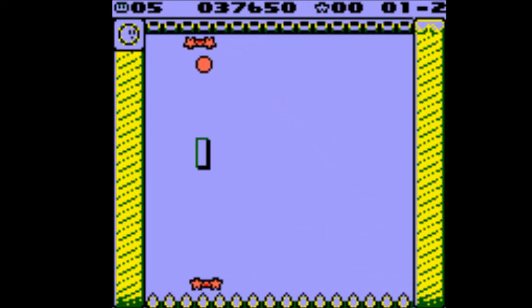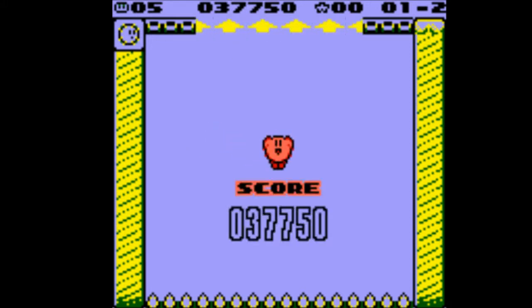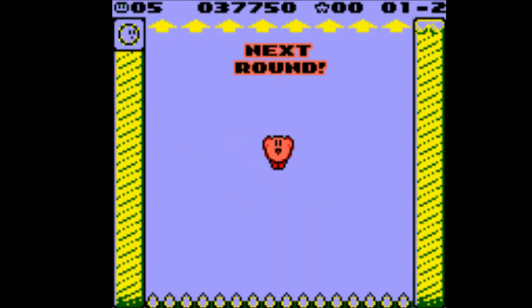It seems like Kirby has a lot of secrets in this game that I don't quite know how to do. This is the one problem with Breakout — eventually you get to the end and this happens, and there is not much you can do because it's just how the game is made. There we go, we did it. That was doable. Onwards and upwards.